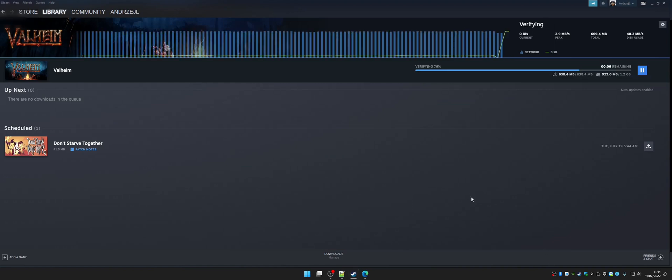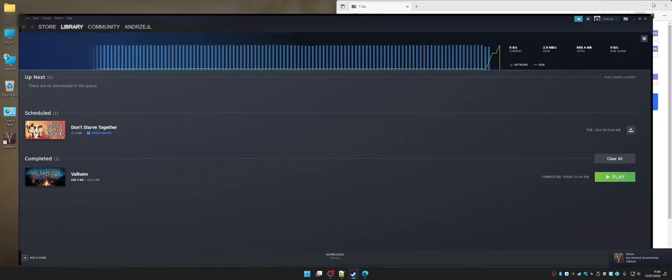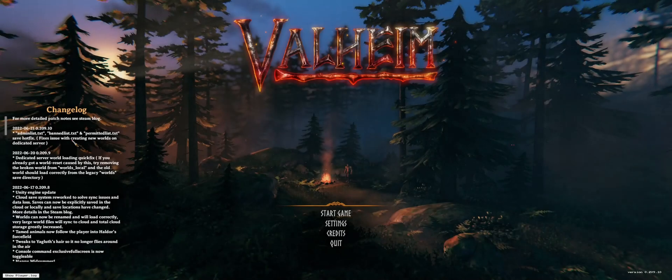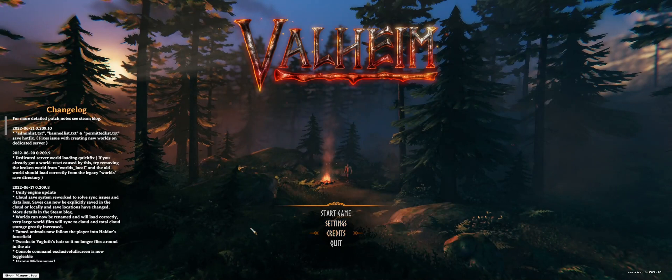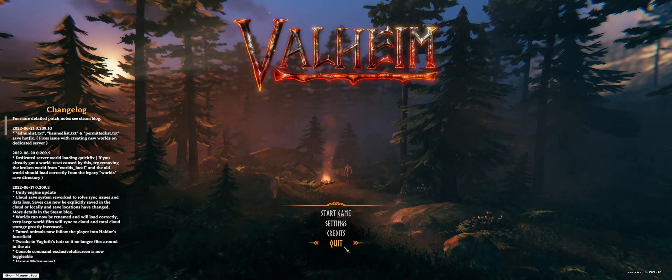Once it's done, you're going to want to minimize your Steam window for a moment. Close your browser window and fire up the game to see if it's working. As you can see, the vanilla install of the game — completely plain — is working just fine. So we're going to quit the game.